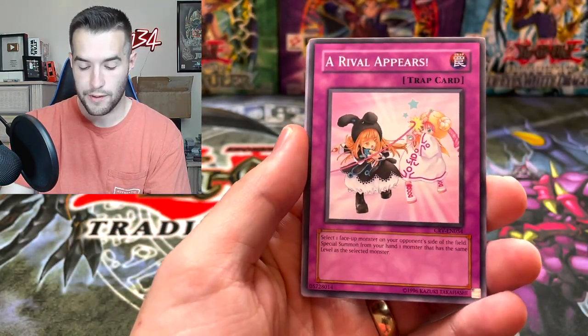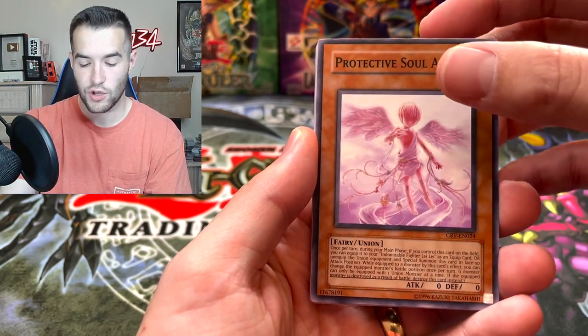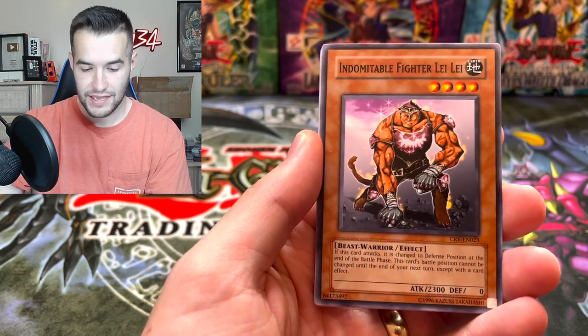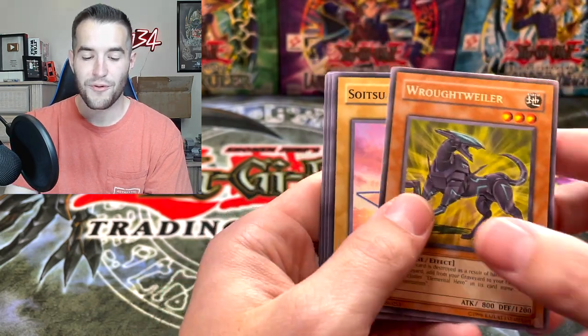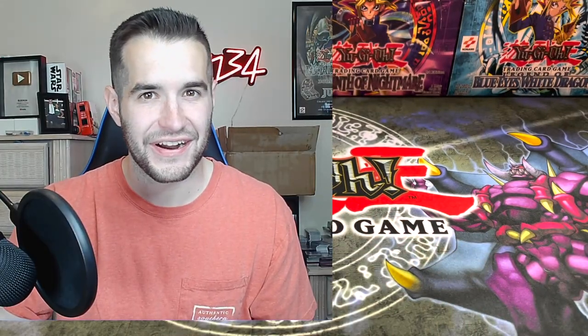We have a Cybernetic Revolution pack. Arrival Appears — we have not pulled a foil in this tin yet. Protective Soul Aline, Giant Kazaki, Indomitable Fighter Lele. Will it be the next card? Come on. Rottweiler — just a Rare. Another Soitsu. And Pot of Generosity. Oh, it's been rough so far.